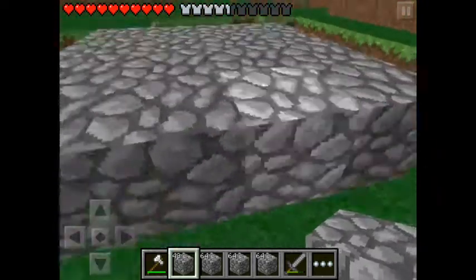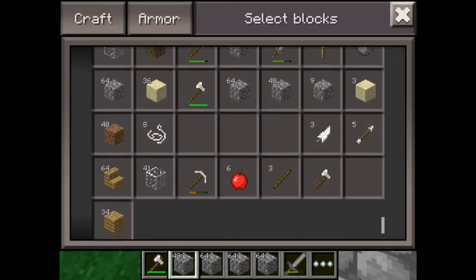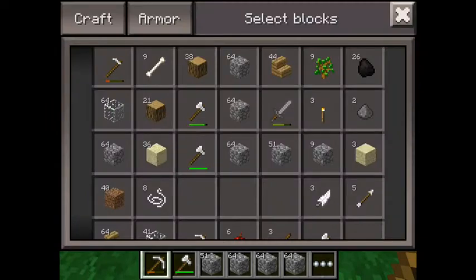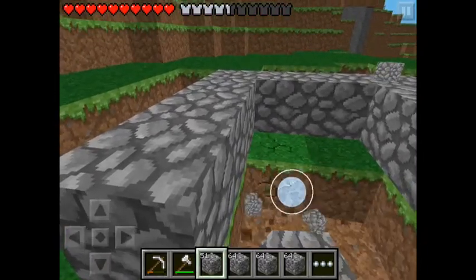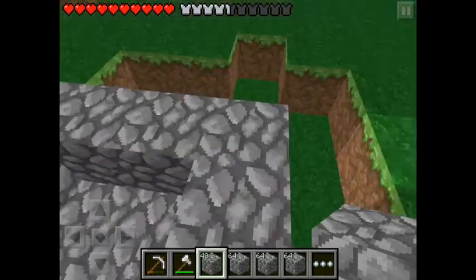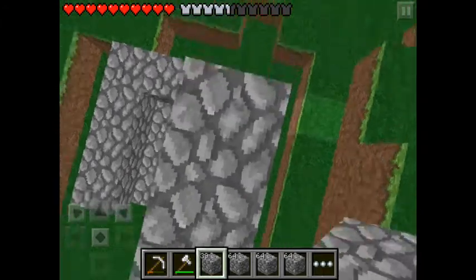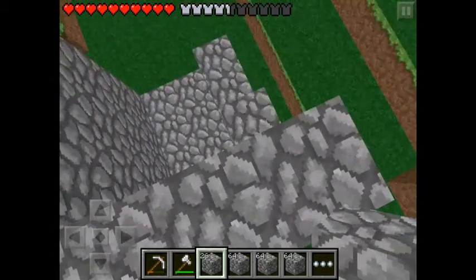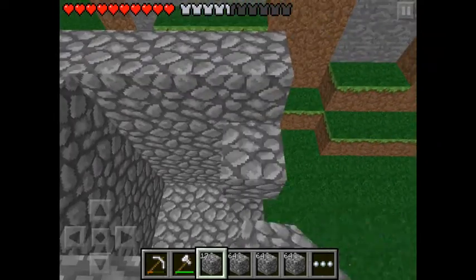Here will be our mob drop area. Now we want to take our pickaxe and pretty much mine up the whole place. We don't have any shovel so we will remove those blocks with bare hands. Just going up — it is really dangerous, I don't want to lose all my stuff, but we made our house close nearby.